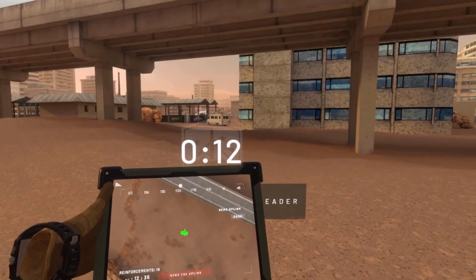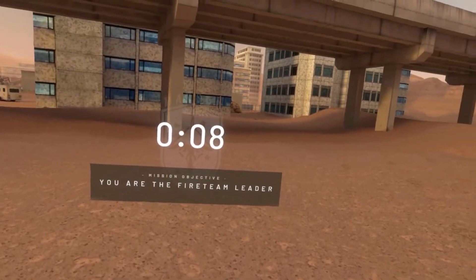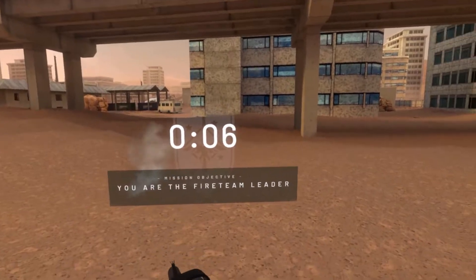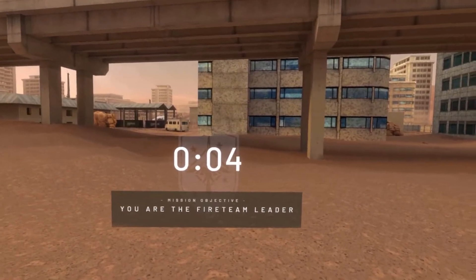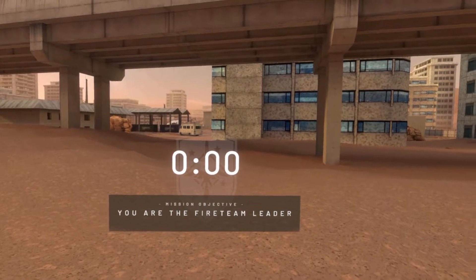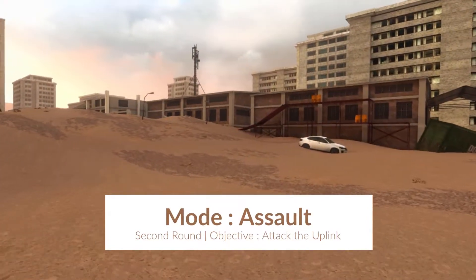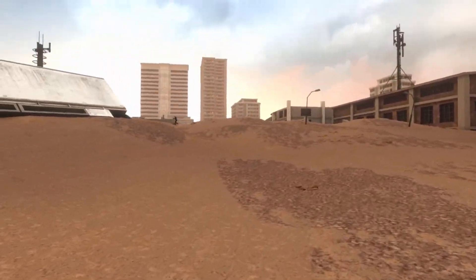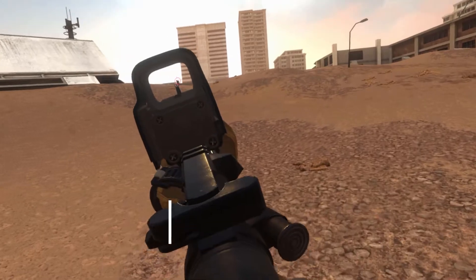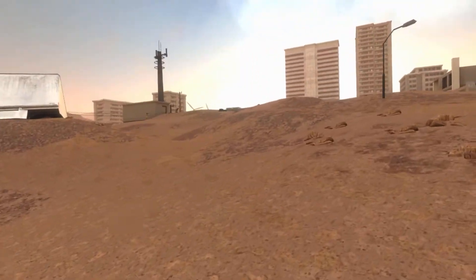In this round I'm playing as the Marsok and our objective is to attack the uplink. The uplink is on the far left side of the map. On this first push we're going to the right side area of the map — got one there, okay, pushing.